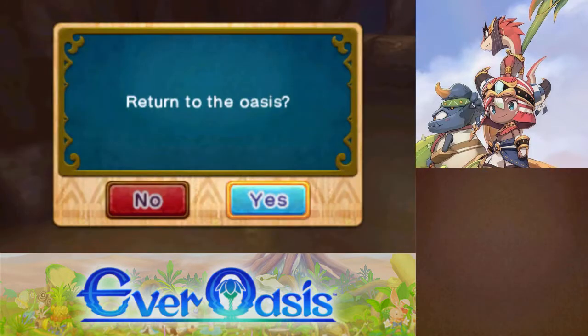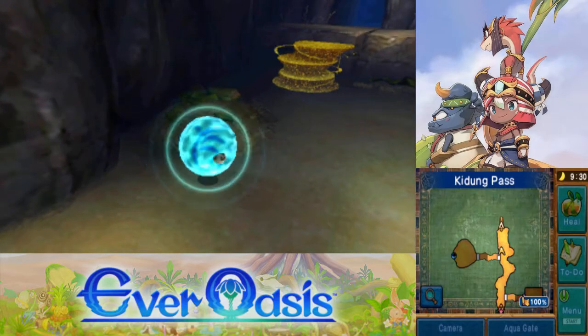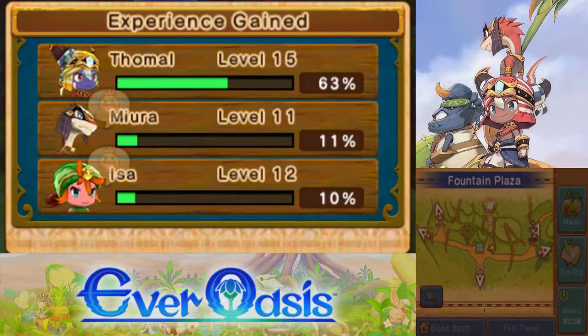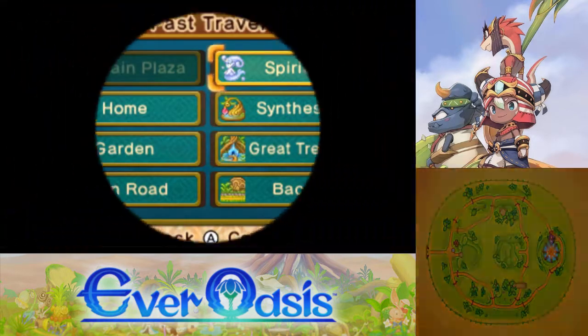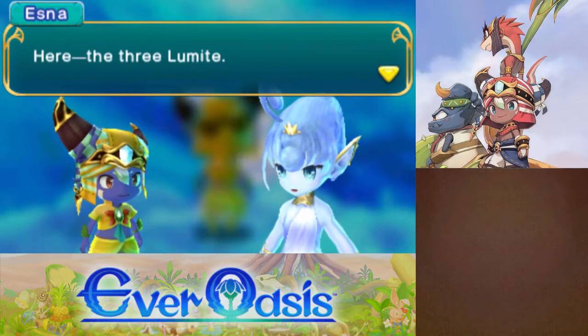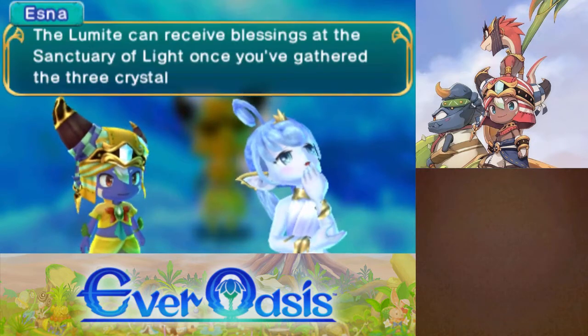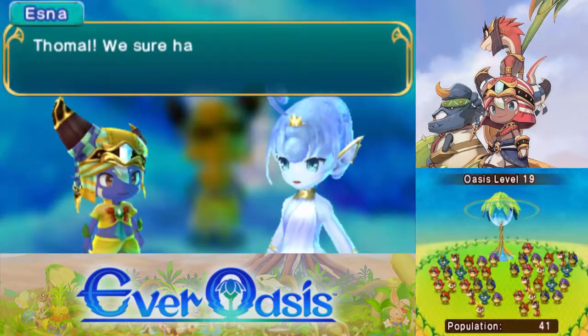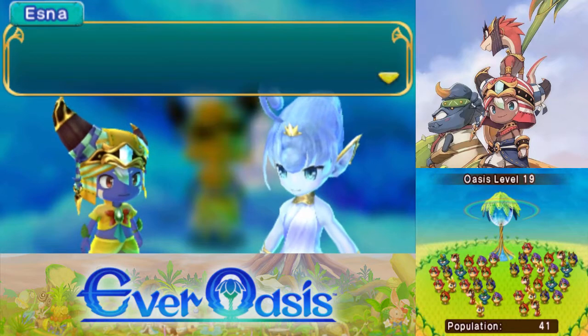We don't really need more people at the moment. Let's just go see Esna about the Lumite and the levels. I should also check on the garden later. Alright, we got the Lumite, and now we need to go find the Lithograph. But before we do that, time for another level up. 41 people in the Oasis — remember when this was just a little spot in the middle of the desert with like one person in it?